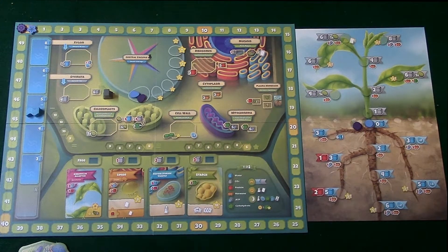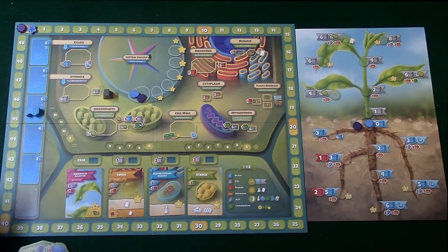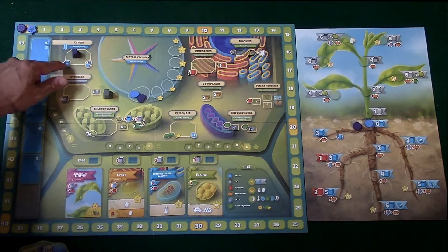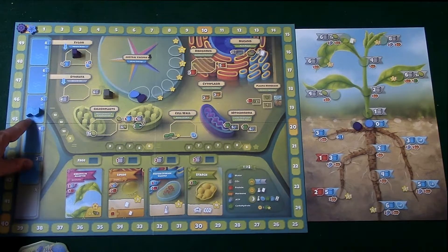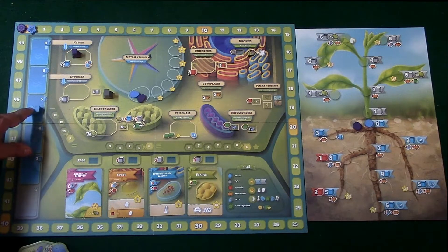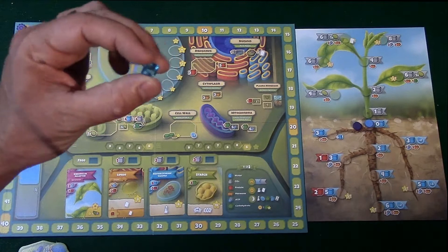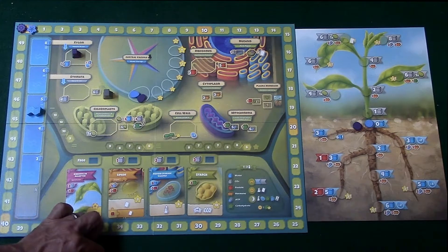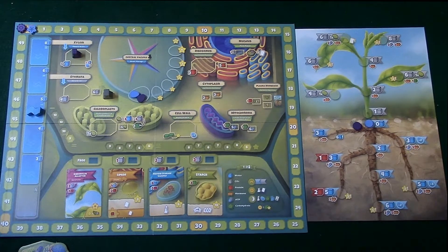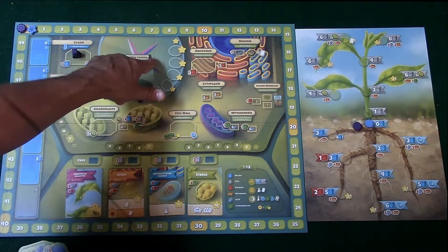The next step is the daytime phase, and this is where you're going to be placing your markers on the board to collect resources. Right over here is the xylem, and this is where you're going to be collecting water. The first player to collect water is going to receive the water cubes that this water marker is on. So for now I'm going to go ahead and receive five of these cubes and put them in front of me. I'll also be able to place up to three cubes into my area in the central vacuole — since I'm the purple player I'm going to place them over here.